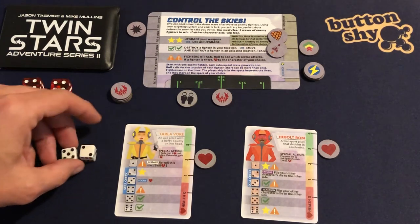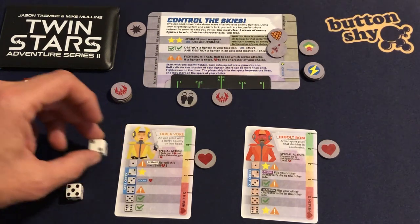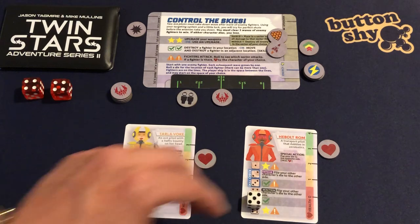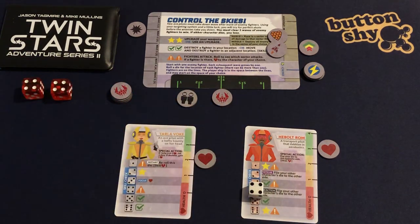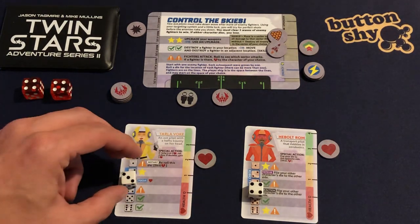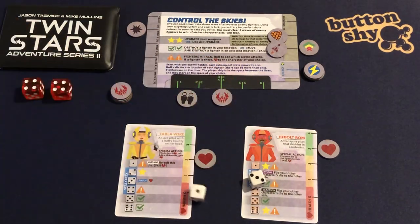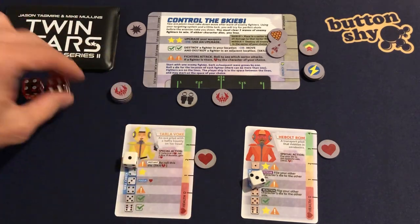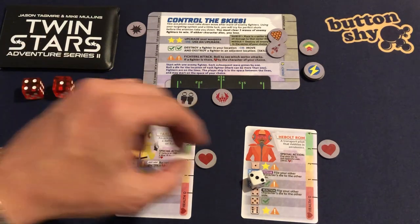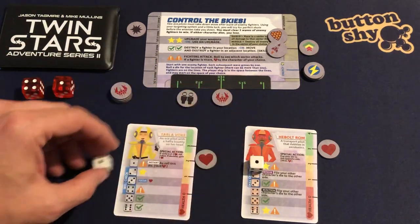I roll two and five. I place two there and five here. I reduce that down to four, then roll — three. I take that into hand and reduce another down. I get a one — fighters attack sector one. There's nobody there.